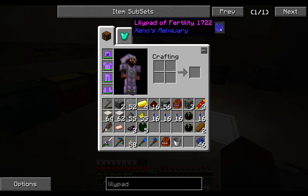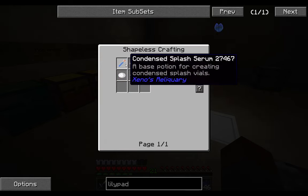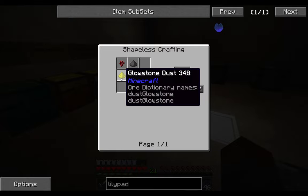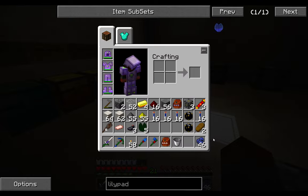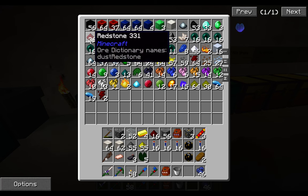Not just the regular kind, but the lily pads of fertility — part of Xeno's Reliquary. It requires us to make a few different things, and this condensed splash serum is one of the first ones. I've got everything I need, I believe.